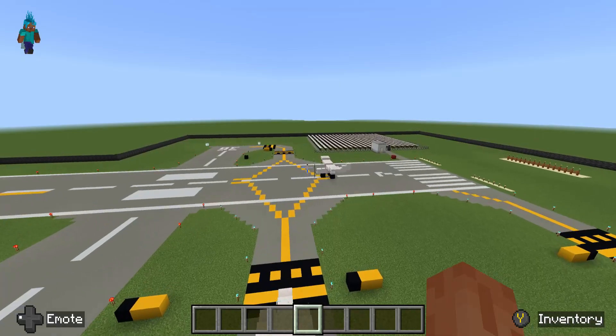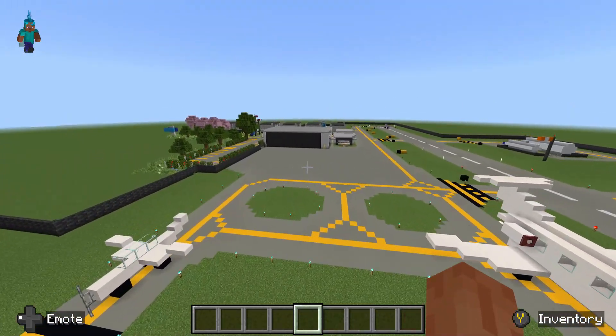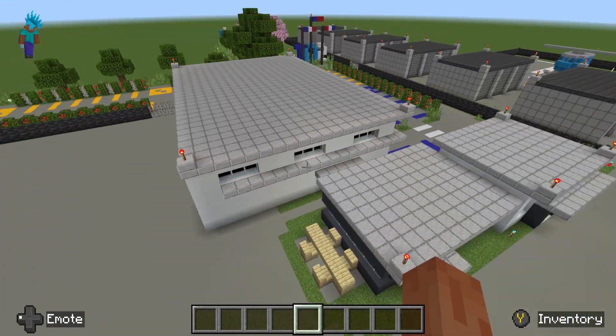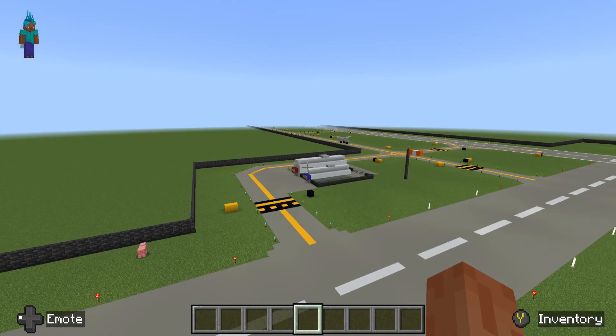Some of my innovations include a solar farm which powers the airport, an all-new main hangar which combined all of the old hangars that used to be here, a helipad, a new terminal, and more taxiways and a new fuel farm.